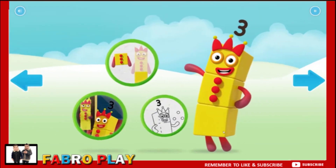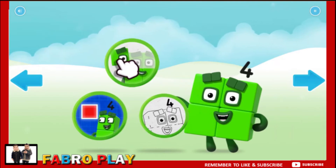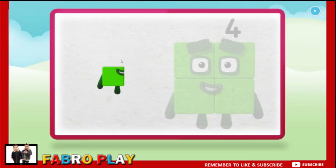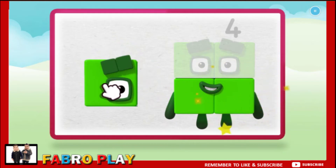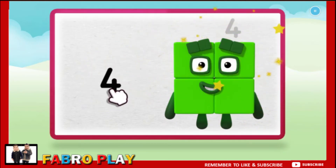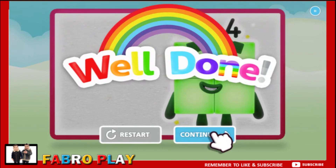Welcome to Numberland. Let's make and play with the number blocks. Make. Let's make number block four. One. Two, keep it up. Three, one more to go. Four — numberling on top. Well done. Restart.